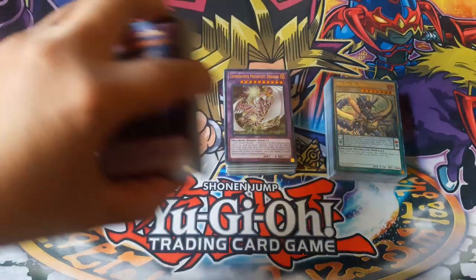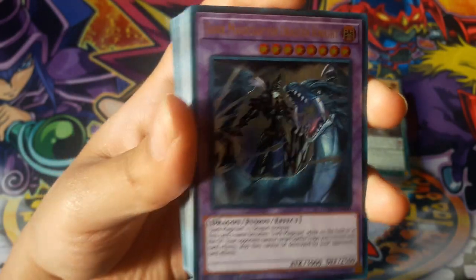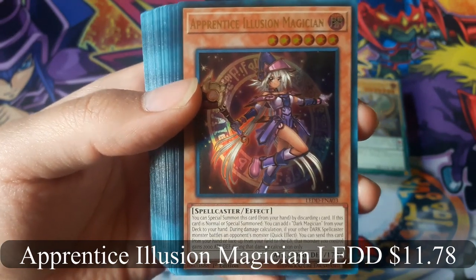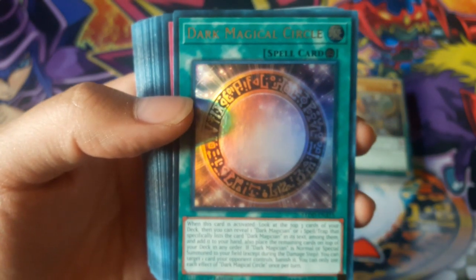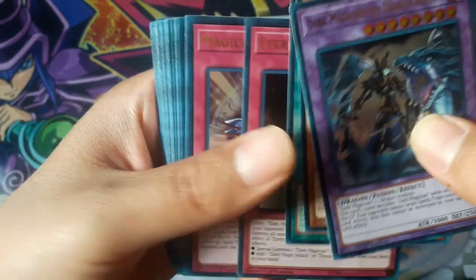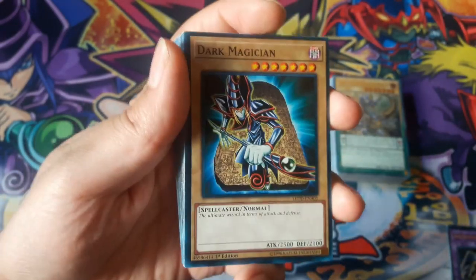Now for the Dark Magician deck. Dark Magician the Dragon Knight — looks amazing, looks awesome, really cool. Apprentice Illusion Magician — it's a really good card, it was very pricey before. Now if you just get this, you can get one of them. Dark Magical Circle, Eternal Soul, Magician's Navigation — and that's it for the holos.